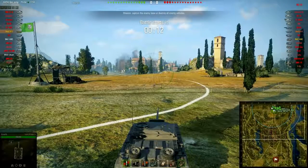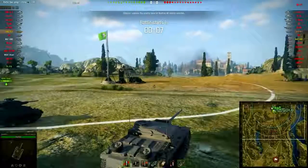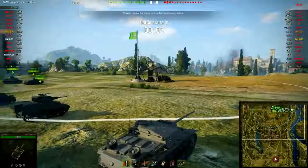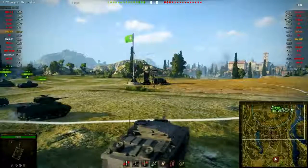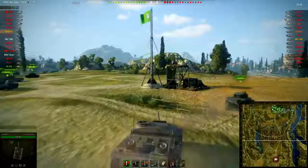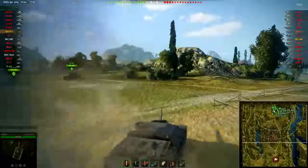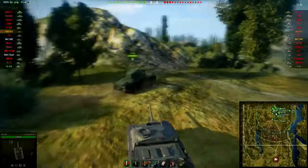Here we are in our StuG 3G on the Abbey, or Monastery map as you'd like to call it, and we are top tier — this should be fun. Every vehicle is best when it's top tier, but when you are in a reliable machine like the StuG, you can really dominate if you are a little bit careful — like not getting shot in the back by tanks that can't wait to fire their gun.